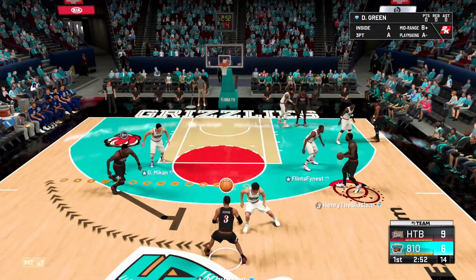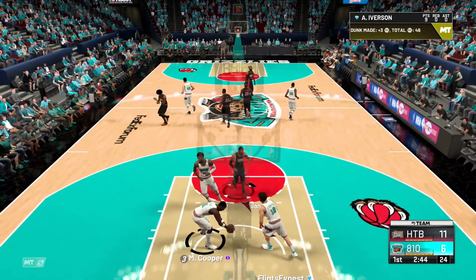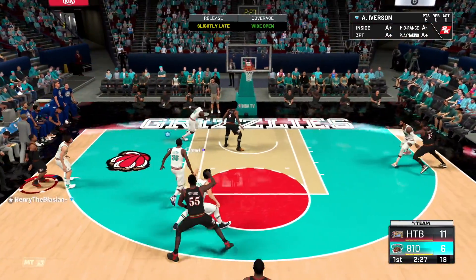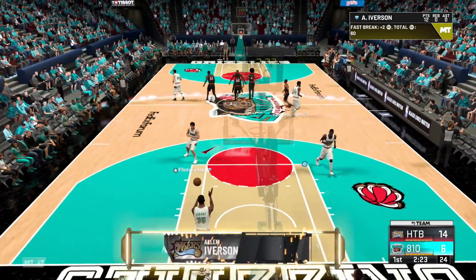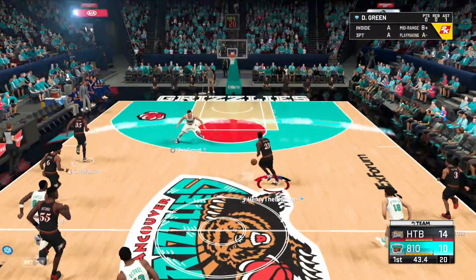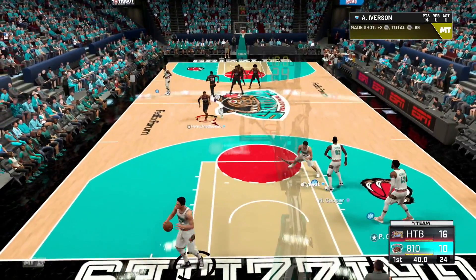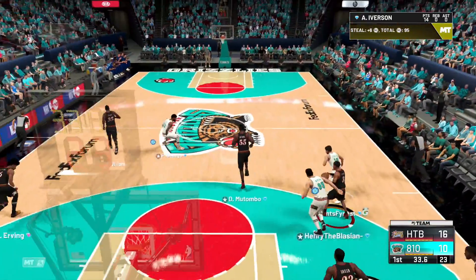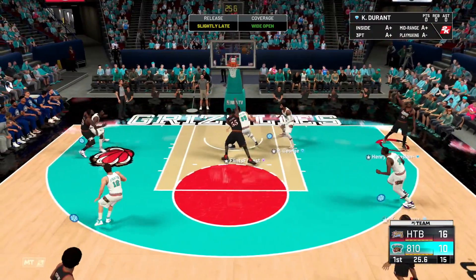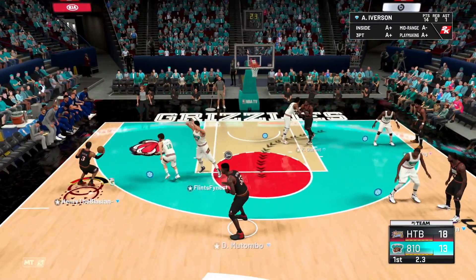I want to see if he can knock down a three. Pump fake — blowing right by to the rim, 80 driving dunk. Pop for three — not green but it's a bucket. That jumper is quick. Once he has better stats later in the year he's gonna be a super fun card. Mid-range pull-up — that was Allen Iverson's game right there. If we can hit a couple of those middies I'll be fine. AI's playing defense without Clamps — you love to see it.